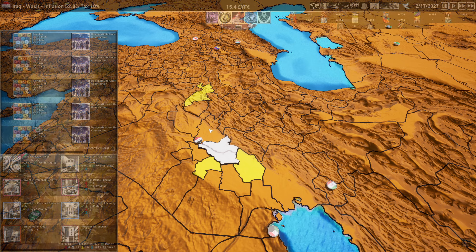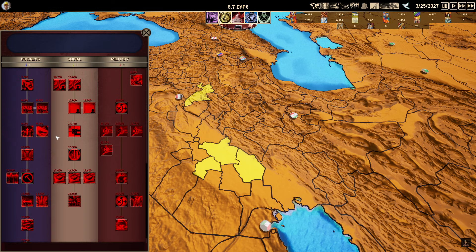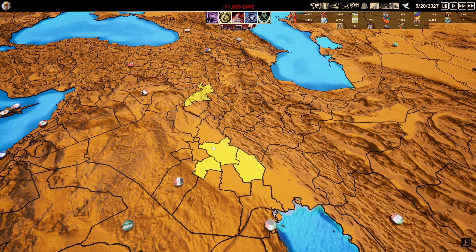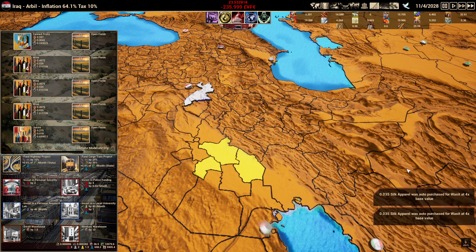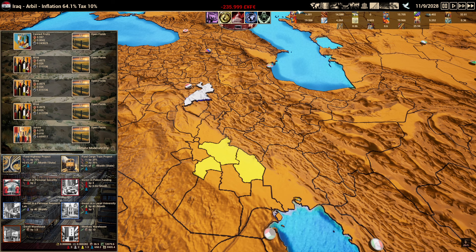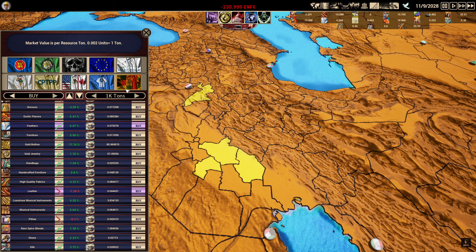We'll sell it off, make more money, buy more things, upgrade more things, and keep expanding. One thing to note: space is limited, so you want to buy quickly but also prioritize getting to research to unlock things like mining. Once you start mining, that's how you really get a lot of money — gold sells for a lot. Our priority is to get one more province and then pivot into buying research. Right now we're auto-buying silk apparel at four times the price, which drives operating expenses very high at 32.